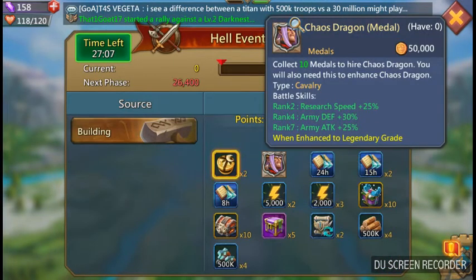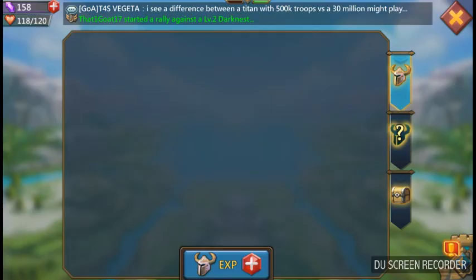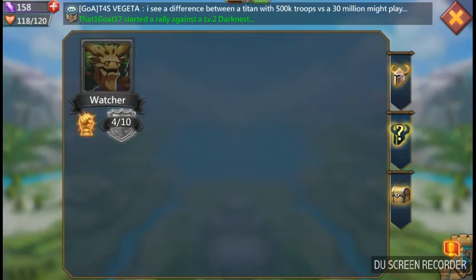This is the new hero, Chaos Dragon. Pretty much he's like another Watcher. Took me a little bit to find him in the first place, because when I saw screenshots of him and stuff, I didn't see him with Watcher.